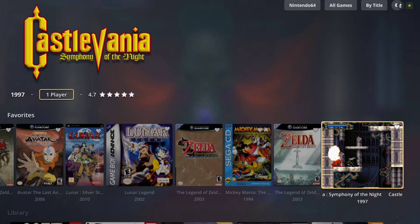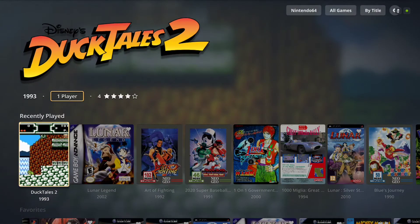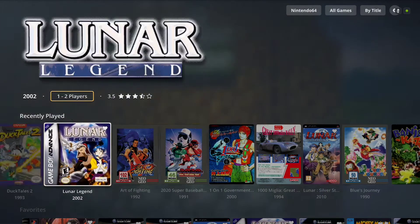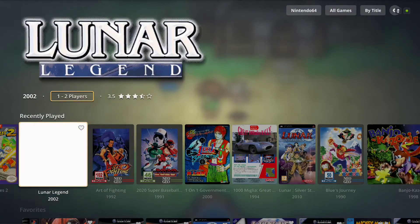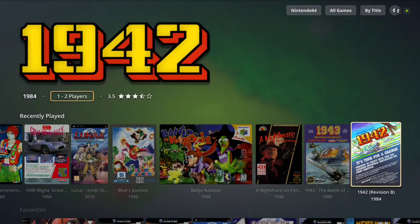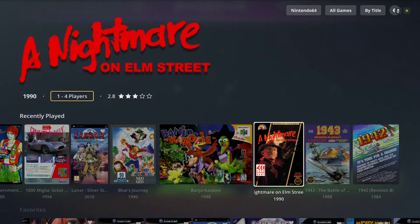It's called Minimus, and it was created by a user with the handle name Smalltalk. Right off the bat, you're brought into a home screen where you have recently played and favorite rows. Each game that you hover over shows a video snap preview as well as clear art up top, which is really big and pretty — I've never seen it like that before. It looks really nice.